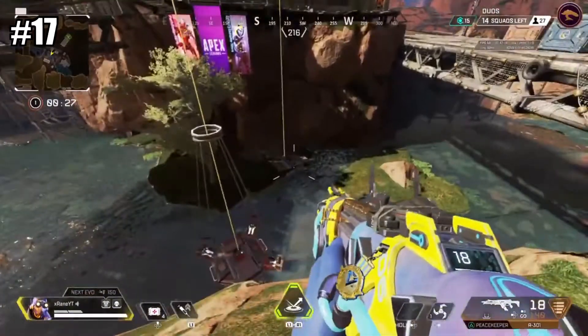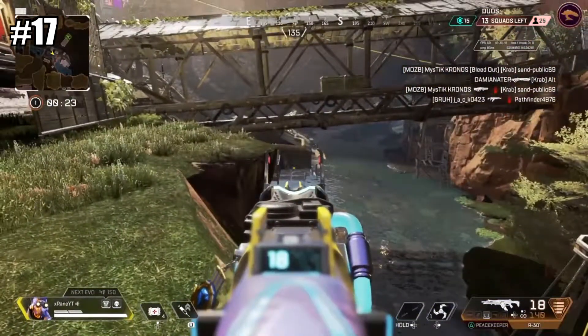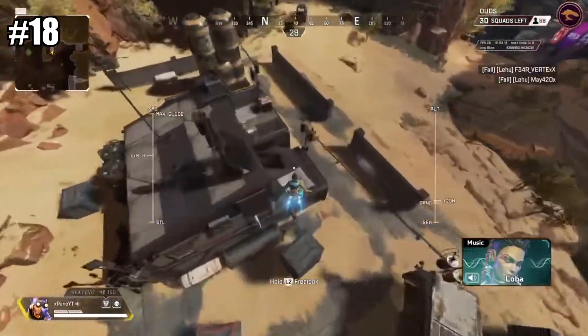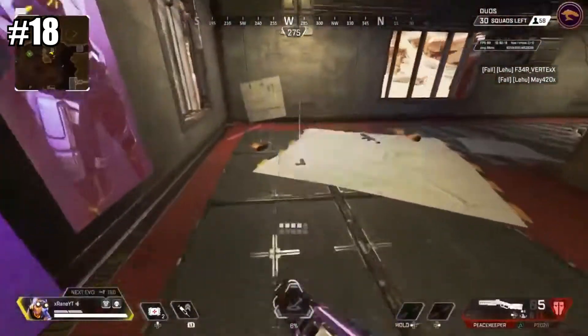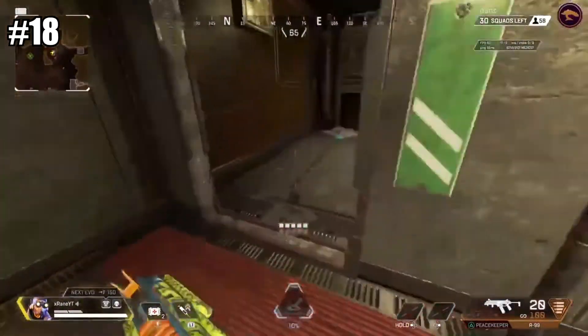Number 17, if you are in the Bridges area, whatever you do, do not get yourself caught in that river. It is a death trap and you will never recover. Number 18, this tip is also relevant in this version: this house 9 out of 10 times will always spawn one piece of high tier loot. It could be anything gold or just the best loot to give you as a solo player.